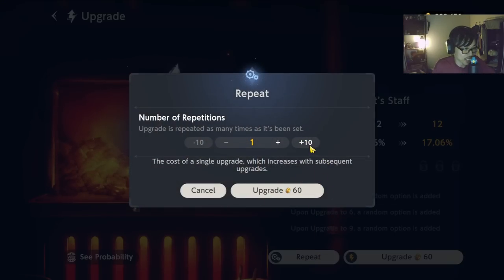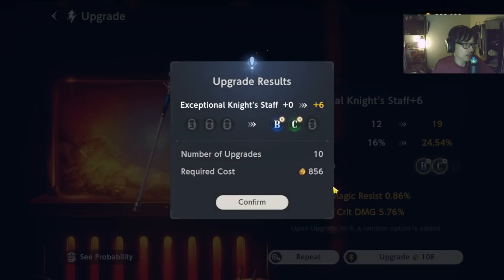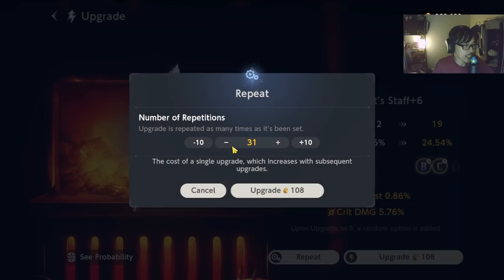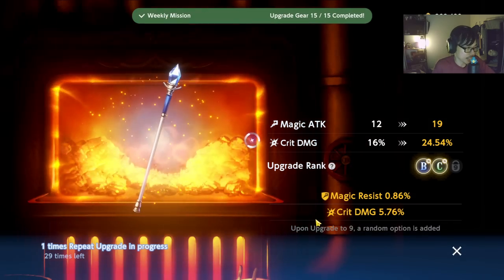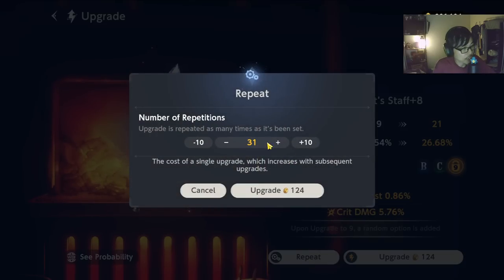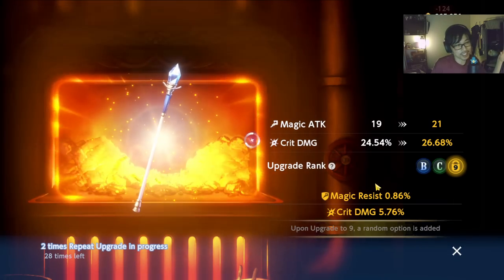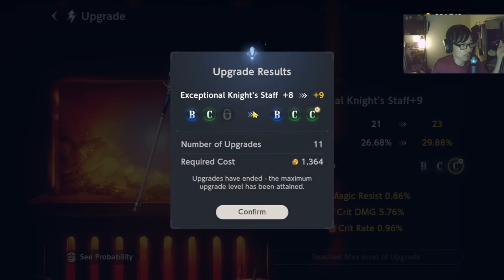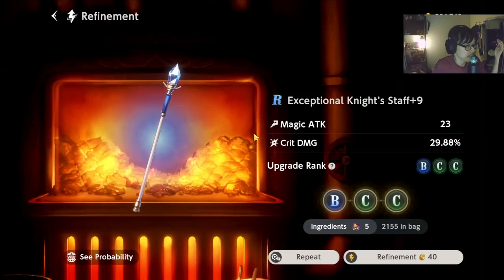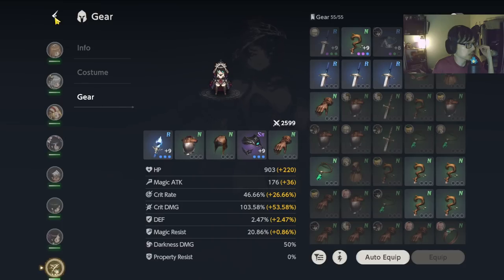Upgrading one time costs 60 gold. I have about 300,000 right now. If I do 10 times, it's going to cost 600 gold. Looks like I got lucky and managed to get all the way up there. By the way, these two stats are random. It gets super expensive especially once you're trying to get them to plus 9 — and I still ended up at plus 8. So my advice early on: don't try to focus on getting to plus 9. At least try to get every single gear to at least plus 6 or plus 3 first — try to balance it out. Once you max out gear, you also have the option to refine using refining powder, same as the old Brown Dust game. You can do this multiple times and try for better quality.